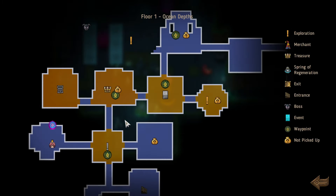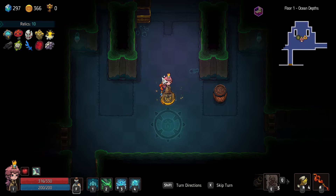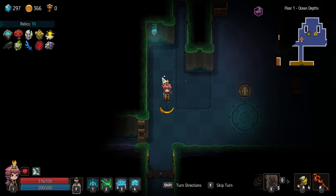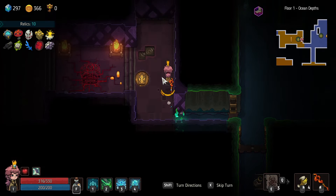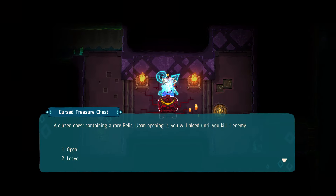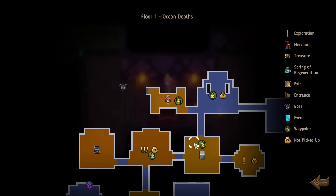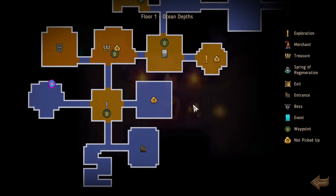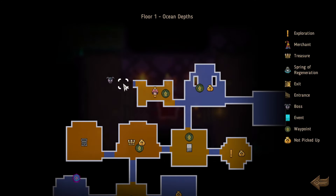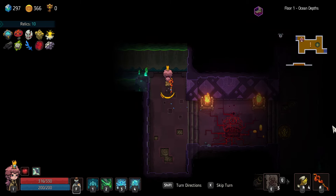Are we done with this floor? We are not — so I might get a little bit more gold and actually be able to get the other relic. It's like 465, right? You'll bleed until you kill an enemy — oh, talk about the wrong order. Unless there's an extra room in here I didn't see, but no — the enemy has to be the boss, which will not work for me. Nope, that's just bad timing.